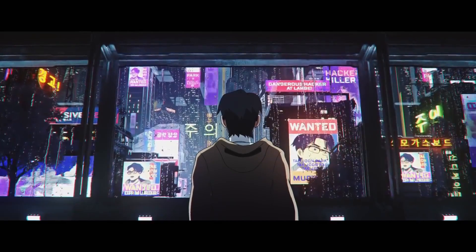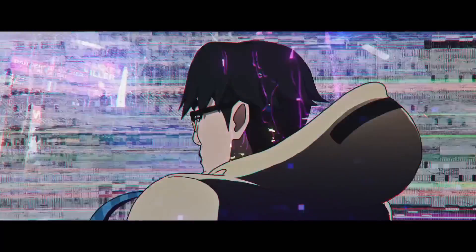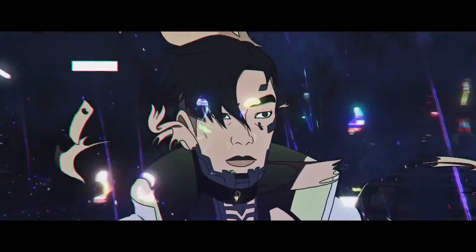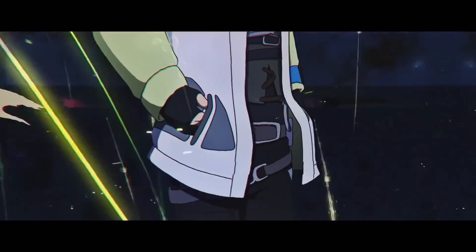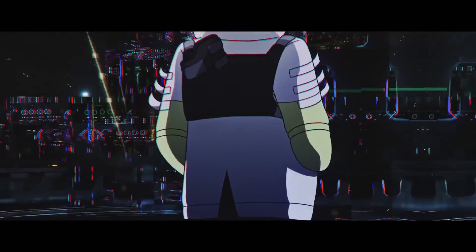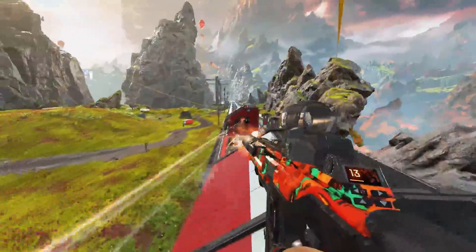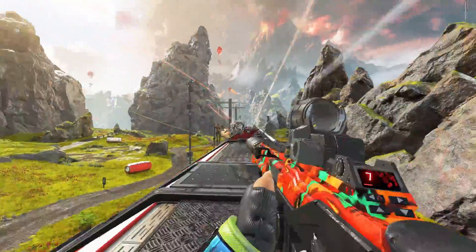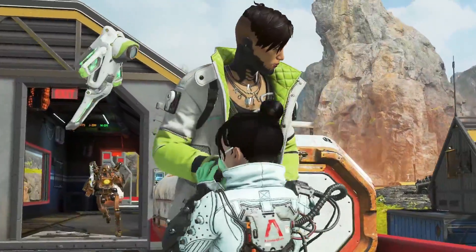Padrian Park was introduced back in Season 3 as Crypto, the surveillance expert, and hacked his way into the Apex Games to find out who framed him for the murder of his foster sister Mila, who is still alive and in hiding. Crypto enters the legends roster with his surveillance drone as his tactical, Neuralink as his passive, and his ultimate Drone EMP. As his abilities are reliant on his drone, it is important that your aim and shooting skills are up to scratch, otherwise you'll be seeing the lobby screen more often.